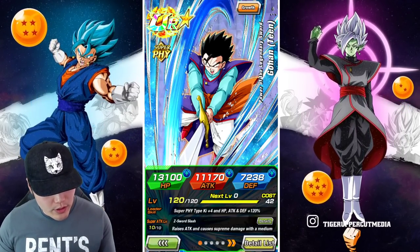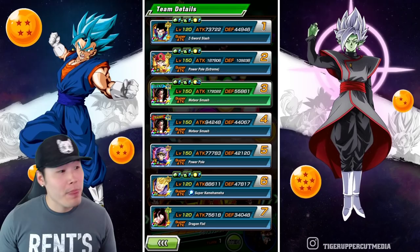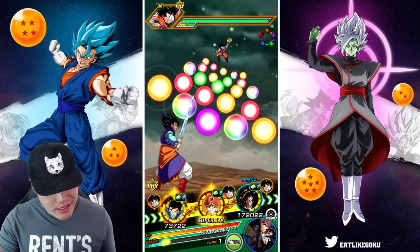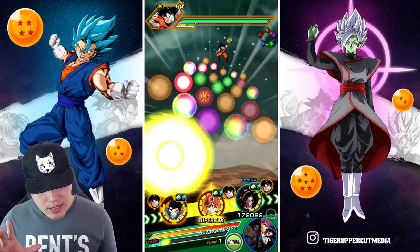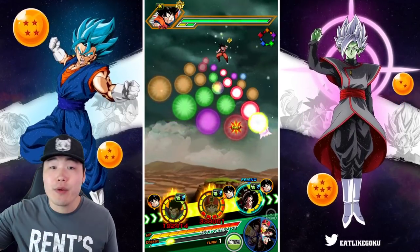We've got him on rotation with the Support Gohan as well as LR Super Saiyan 4 Goku. He has 109,000 defense to start, which is actually not bad at all — it's a good number, nothing too impressive but still good. The main thing though is that even though he doesn't have a ton of defense right now, he's getting a ton of damage reduction, so it doesn't even matter if his defense isn't the most impressive.